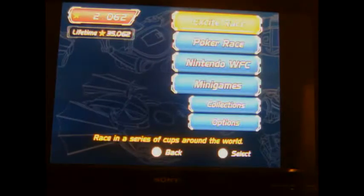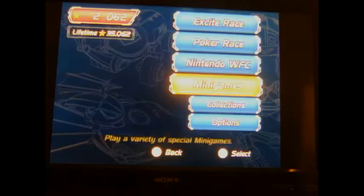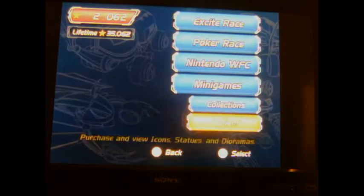So as you can see, you have your main menu. You have Excite Race, Poker Race, Nintendo Wi-Fi Connection, Mini Games, your Collections, and your Options.